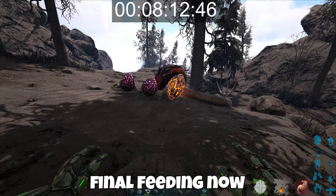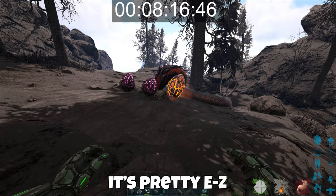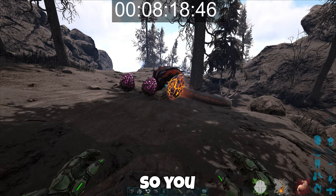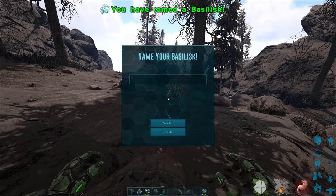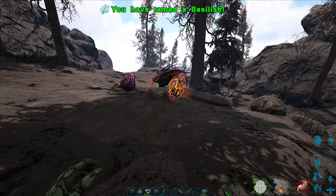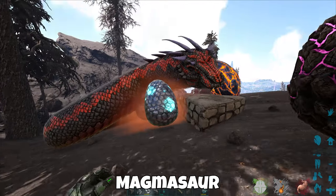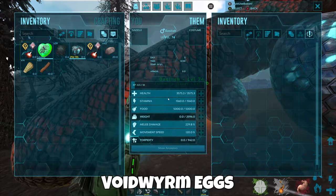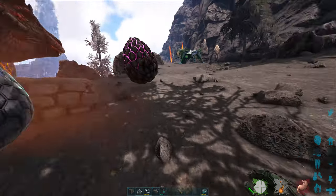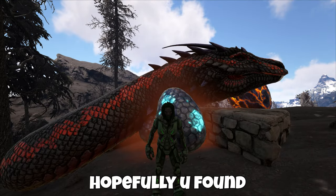Coming up on the final feeding now. As you can see, this is a bit time consuming but for the most part it's pretty easy, so make sure you wait it out so you do not lose that effectiveness. And there we go — got the basilisk! It looks like it likes both the rock drake and the magmasaur eggs; it did not touch either of the void worm eggs.